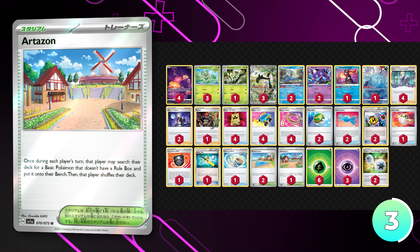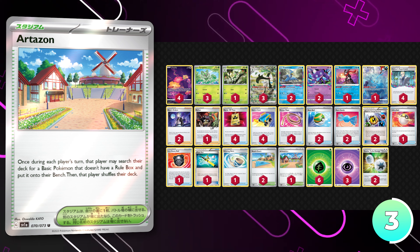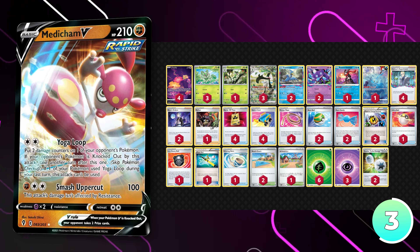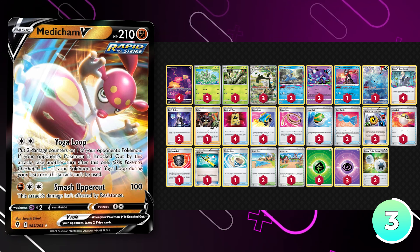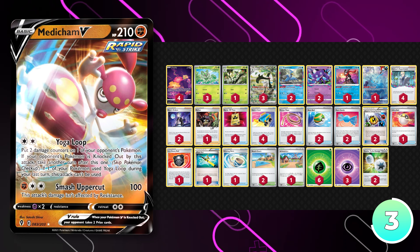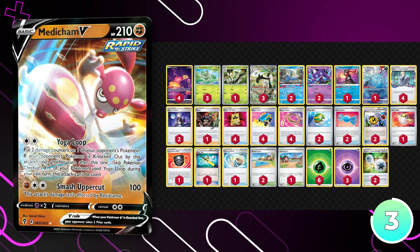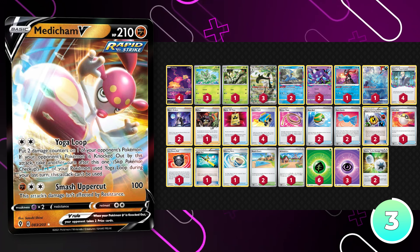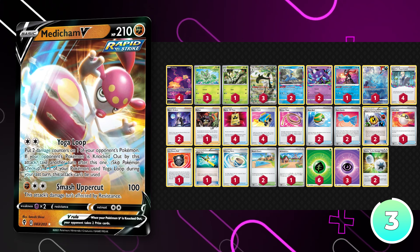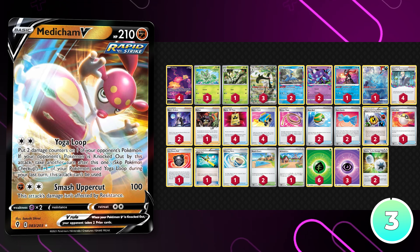I think that this deck is a lot better than people think, and I know that there are a couple different ways to play it — both with the Lost Zone Engine and also Medicham. Medicham is also something that I think has potential; you could even add it into this deck, as it pairs relatively nicely with the Lost Zone Engine in general. Cards like Sableye into Medicham is a pretty cool combo. As of right now, I think this deck is actually pretty good and it's definitely going to see play right out of the gate. It's a cool grass deck and I'm really happy to see grass getting more support.